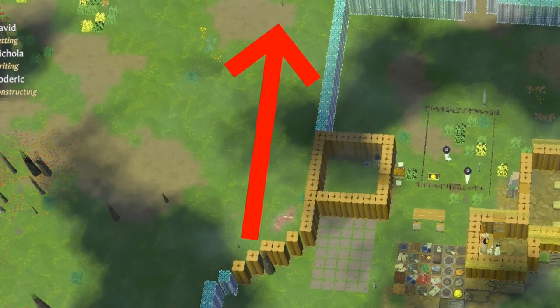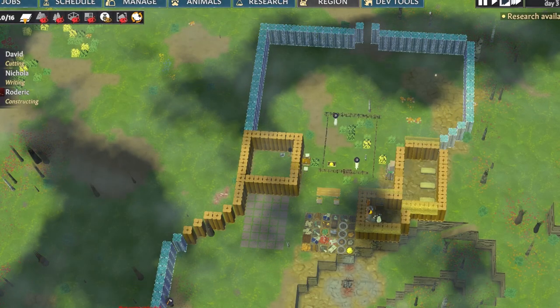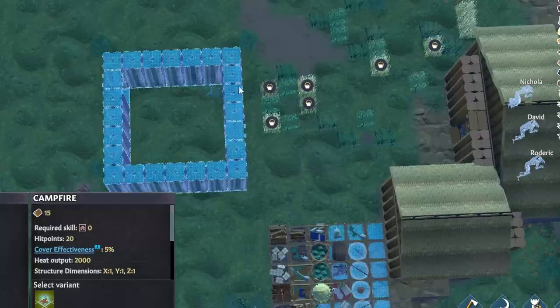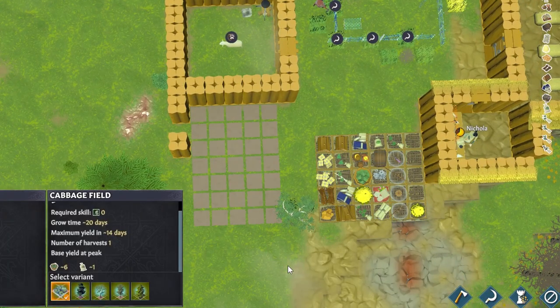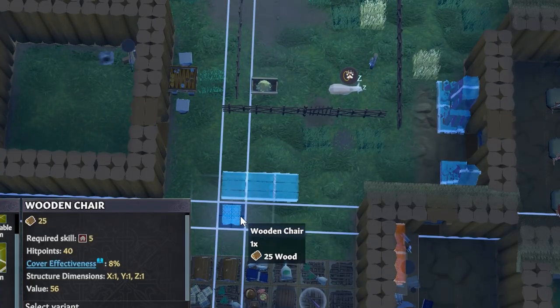I could have grabbed even more area by instead doing the diagonal at the top of my base, but I wanted to use my kitchen for the actual full wall. It's not as straightforward as just positioning your buildings along the walls — you need to actually set your base up to run efficiently. It's a little bit easier said than done, but there are a couple of simple tips you can follow.